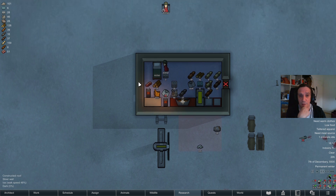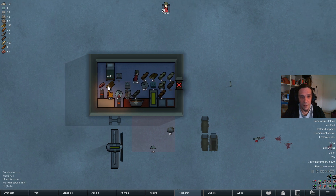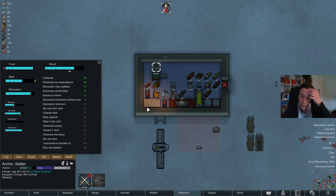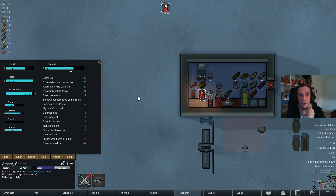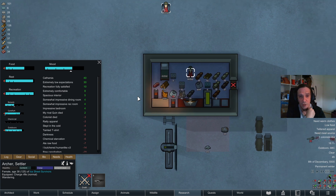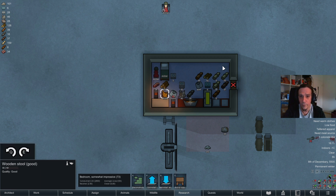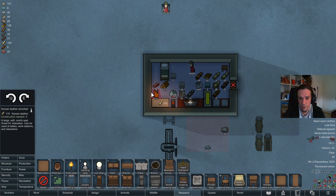Sadly, this Azro guy didn't feature any smeltable gear. But nevertheless, he brought us food. I'm two bodies ahead — this will be enough for like one and a half days at least. We're in a pretty stable spot right now. The only issue is the mental state of Archer, but actually as long as she's inside here, she's not feeling that horrible.